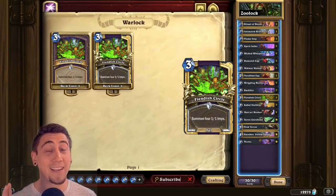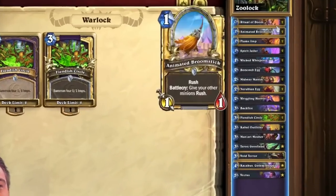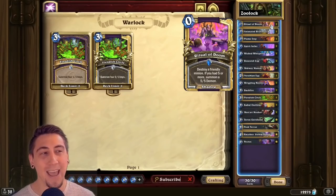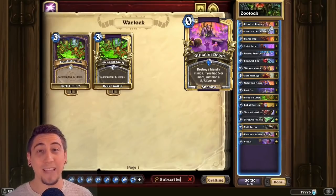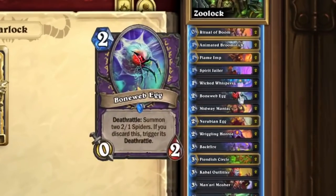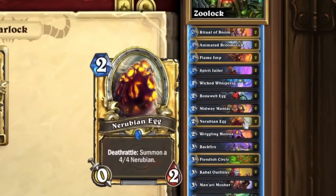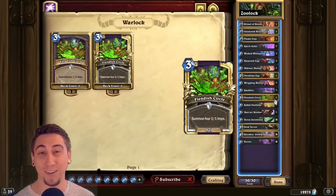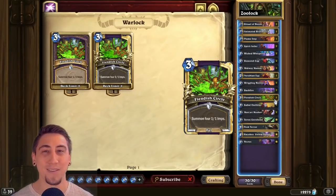One of the cards that synergizes extremely well with Fiendish Circle is Ritual of Doom. If you have just one other minion on the battlefield at the time that you play Fiendish Circle, you automatically have Ritual of Doom active. That's why we have a lot of really sticky minions in here, like the Boneweb Egg and the Nerubian Egg. If you can stick those on turn two, follow that up with a Fiendish Circle on turn three, you suddenly have five minions that you can use Ritual of Doom with.